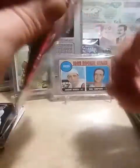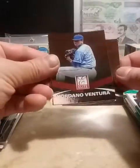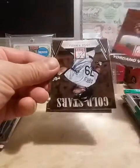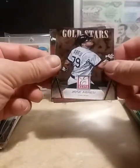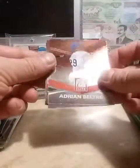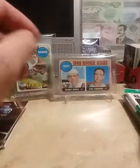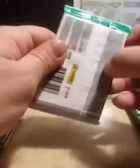Let's go to the 2015 Elite. Alright, we got James Shields, Yordano Ventura, we got a Jose Abreu Gold Stars, Adrian Beltre, and Adam Wainwright. Alright, we're getting shut out pretty well here - not finding much of anything.